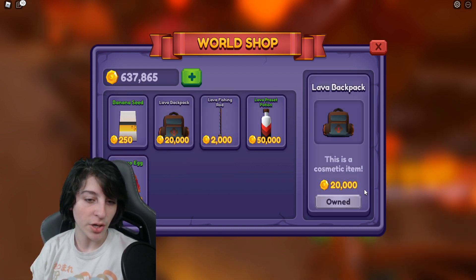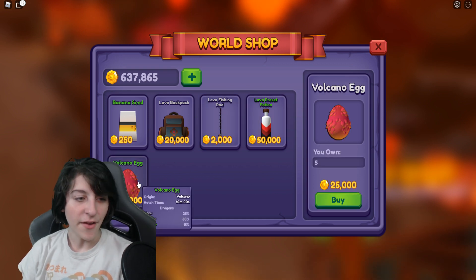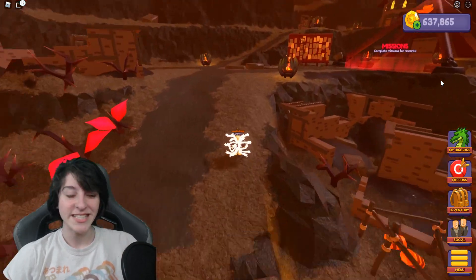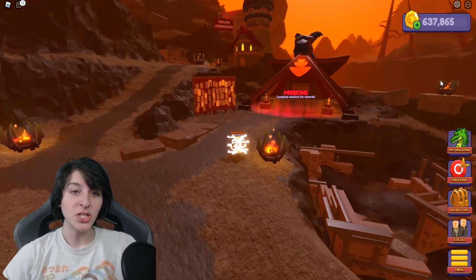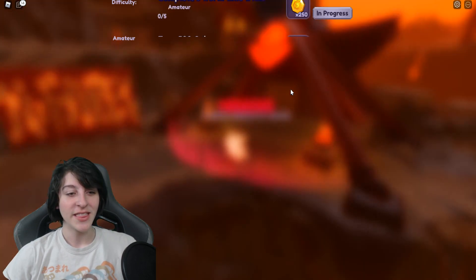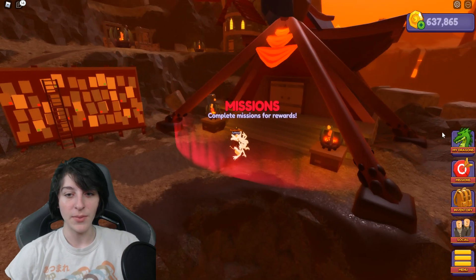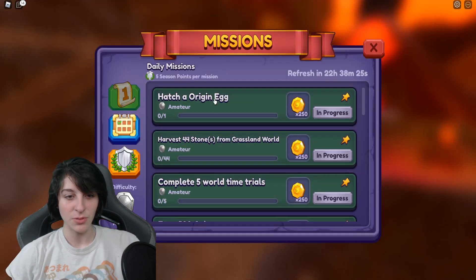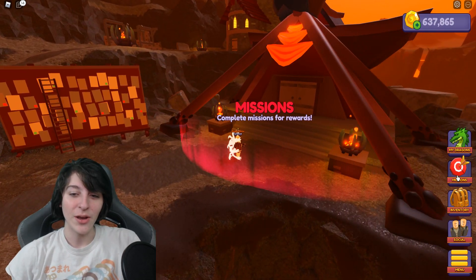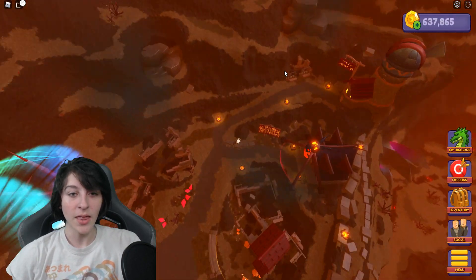We have banana seeds, a lava backpack which I should already own, a lava fishing rod, preset, and an egg. I feel like the egg prices went down, but maybe not. We have a missions area over here which looks really cool — it has a dragon head on top of it, which is a really cool concept. But this is for just redeeming your mission things, which I'm pretty sure you can do right here too, so there's not really a point to go all the way over.